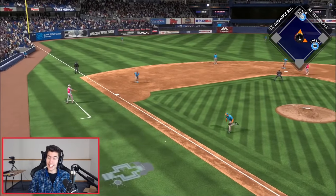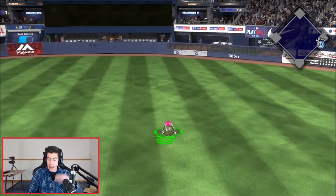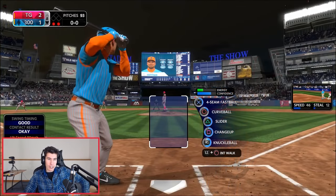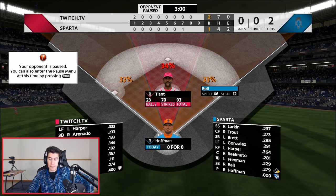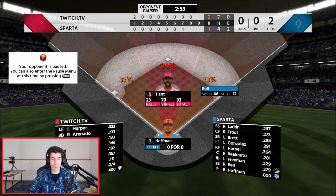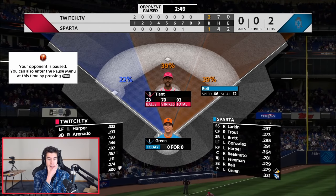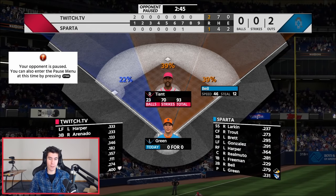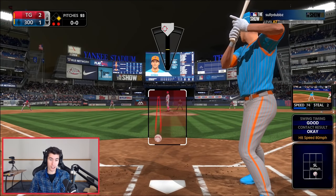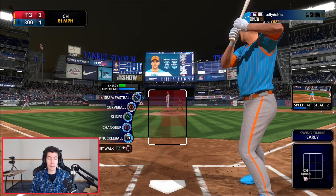Trevor Story getting a base hit, extending the inning. Buddy Bell getting a base hit — two down in the bottom of the eighth. Louis Tiant sitting at 92-93 pitches. Trevor Hoffman coming up, he's going to pinch hit for him. Harper's going to get an at-bat no matter what — we have Sanchez, Tiant, then Harper coming up in the ninth inning, and I really hope he brings in a righty. Sean Green pinch hitting. I feel like I should maybe substitute Tiant out, but he's still in green for energy and his confidence is pretty high — I think we're going to leave him in.